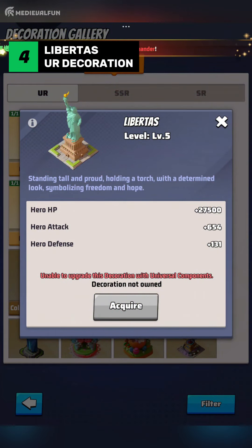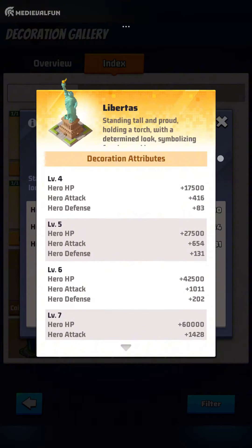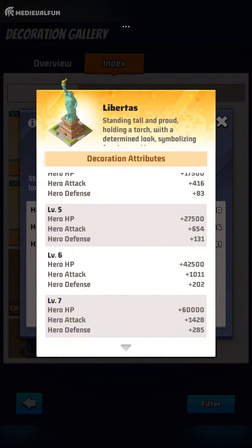Number 4: Libertas. This symbolic decoration offers a balanced boost to your heroes with its combination of HP, attack, and defense. With its high attack boost, Libertas is perfect for players who want to focus on dealing more damage with their squads. The added defense and HP boosts make it a well-rounded decoration. And let's be honest, having the Statue of Liberty in your base just looks cool.